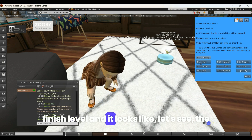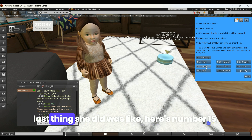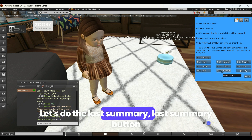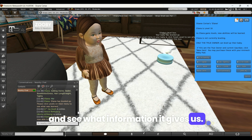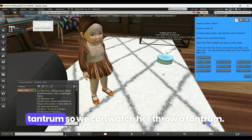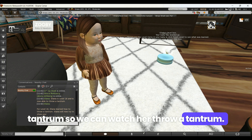The last thing she did was level 15. Let's hit the Last Summary button and see what information it gives us. Eliana's level 16 — she is now able to throw a tantrum! So we can watch her throw a tantrum.